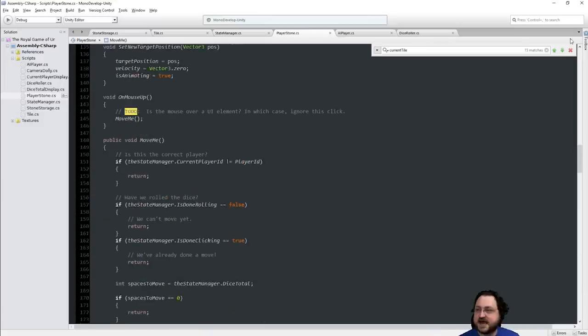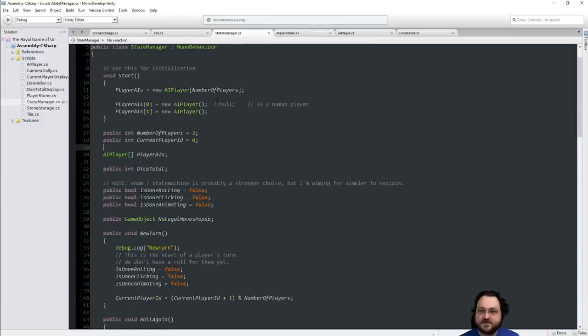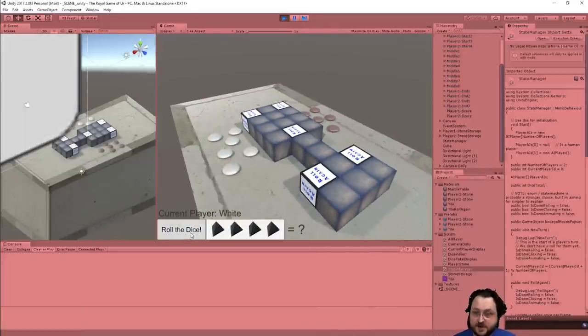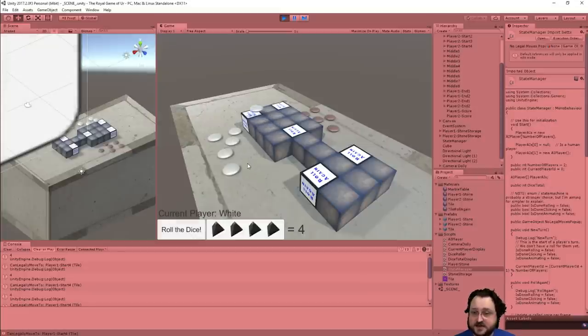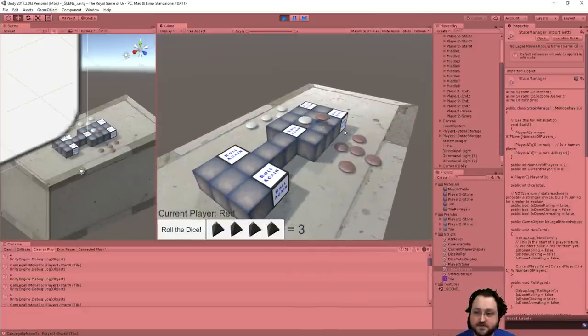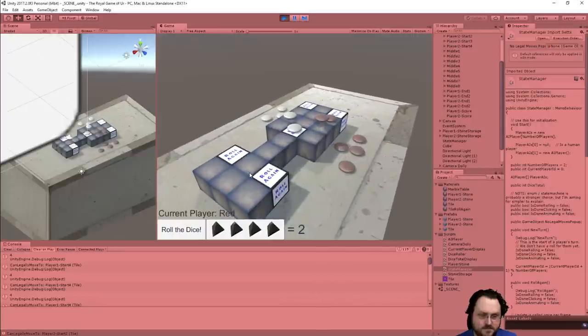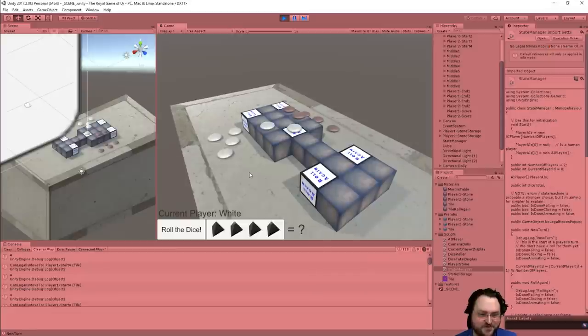So I guess one of the questions is: how hard is this AI to play against right now? Let me play a complete game against the random AI. I'm going to roll the dice, move this one up four — I get to roll again, how lovely! I'll move this one up. It's well ahead and safe from being bopped. Given how badly things can go with random AI, I'm surprised it's going so well.